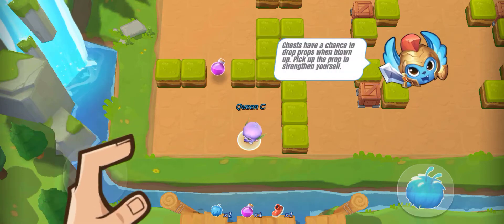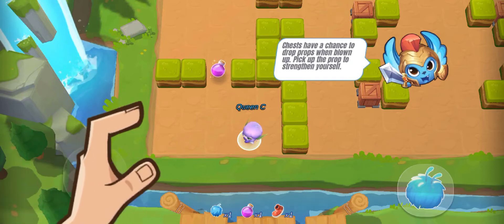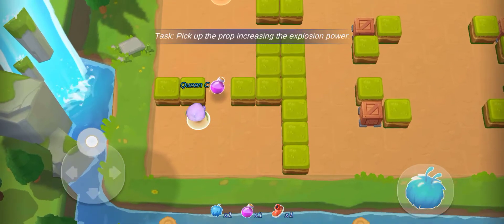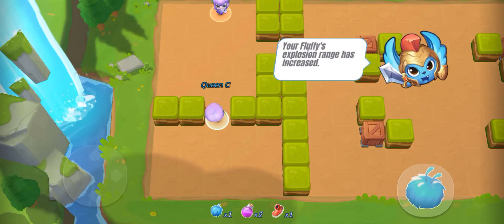There is a chance to drop props when blown up. Pick up the props to strengthen yourself. Your Fluffy's explosion range has now increased.